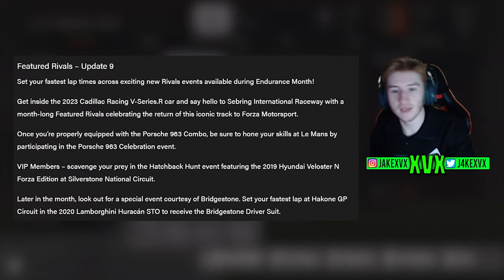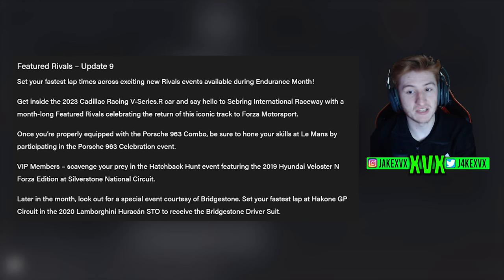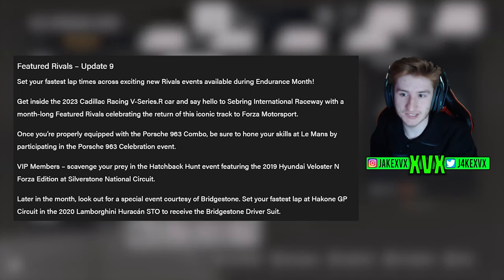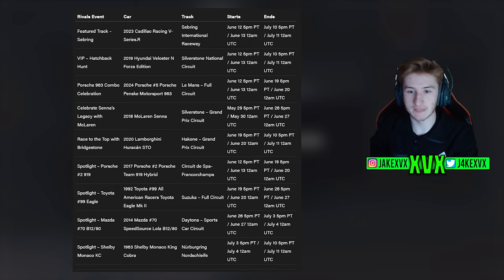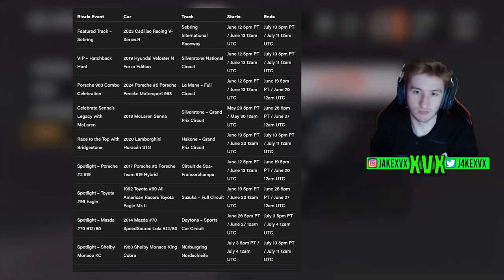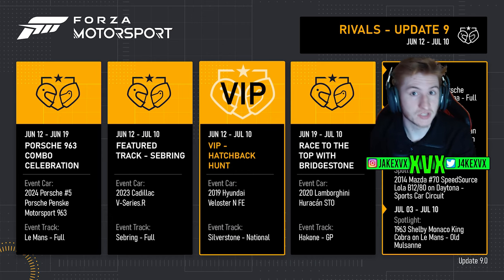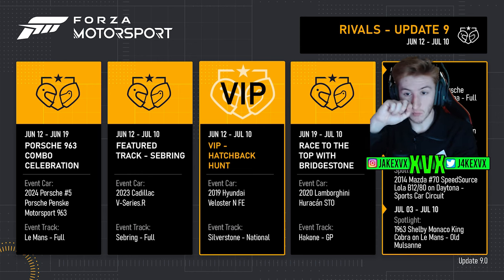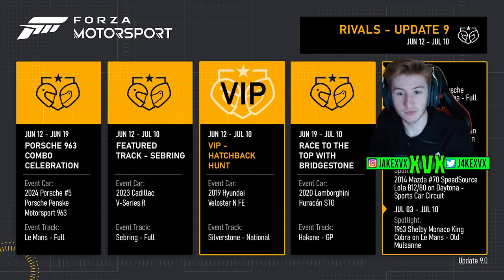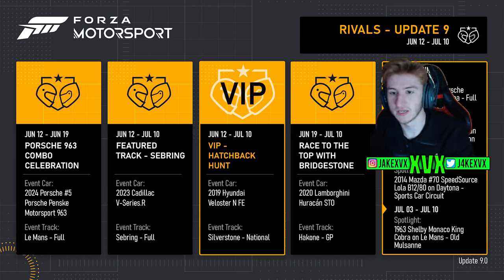Featured Rivals is also a thing this update, getting inside the 2023 Cadillac Racing V Series R and saying hello to Sebring. There are quite a lot of featured rivals times this month — the Senna Legacy one, the Porsche 963 one, a VIP exclusive one, a new featured track one, Race to the Top with Bridgestone, and then one per spotlight car. So there's a lot of featured rivals on this particular month.